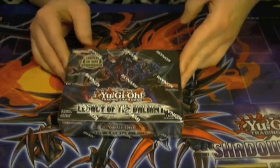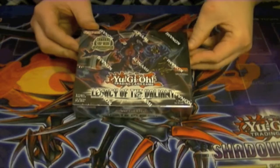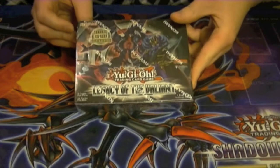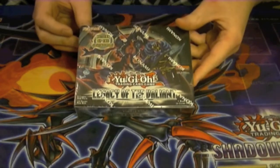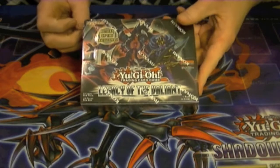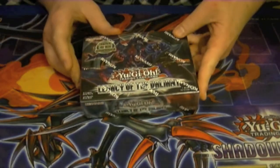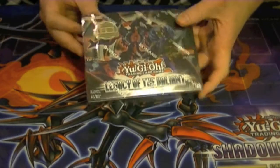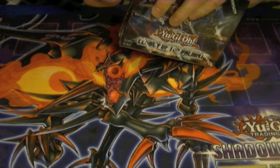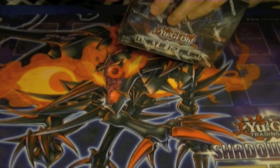Welcome back to box one of Legacy of the Valiant. I got these from Locals, which is Heroes Headquarters here in Morrisville, North Carolina. So give them a look out — check out their Facebook page as well. I'll put a link in annotation up here for their Facebook page. I'm not going to go over commons, just rares and holos, though I may name off a few commons to start off with just to get the idea of the set.